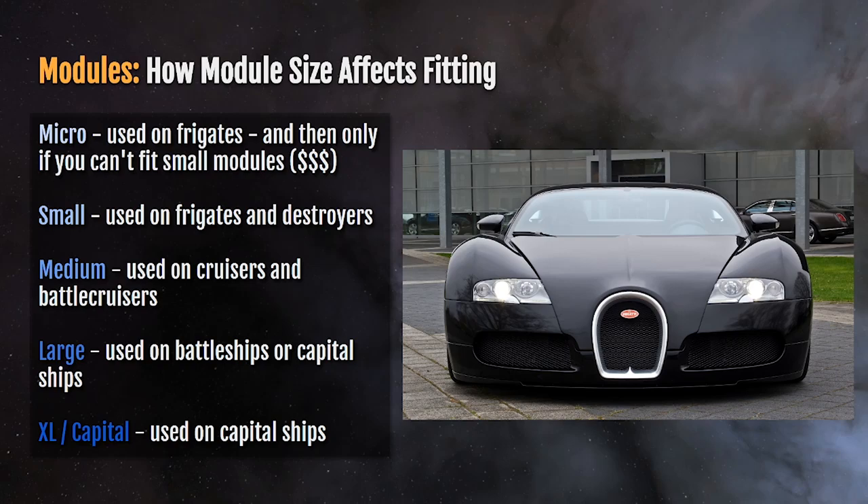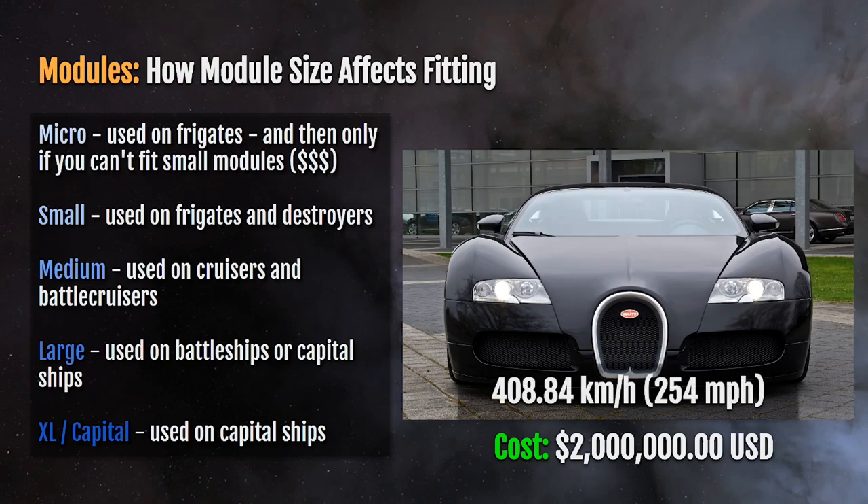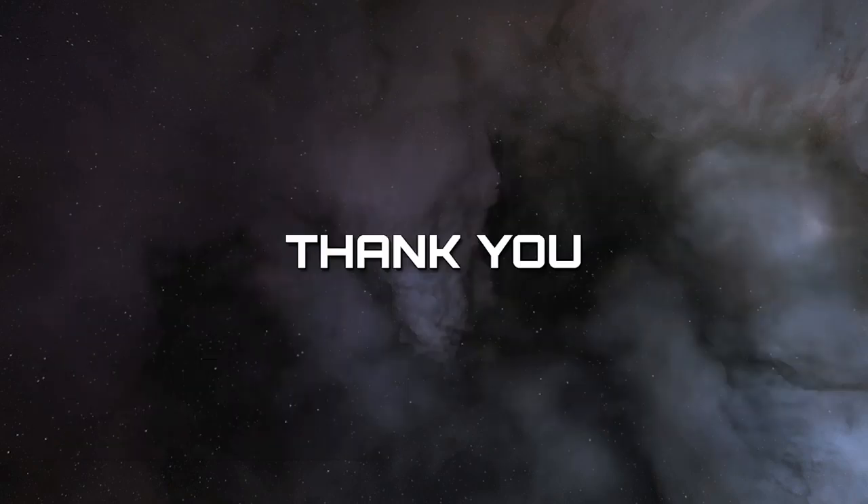Getting a really expensive ship that benefits from having those bigger modules — using the example of the Bugatti Veyron, which costs $2 million US but can go 408 kilometers per hour — can work in your advantage, though it's going to be really expensive. Every ship in the game has an appropriate meta and faction that goes with it based on the fit you're going for and the function the ship is serving. Choose the ship that suits what you're trying to do, fits where you're trying to go, and who you're doing it with — and you will be more successful.